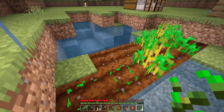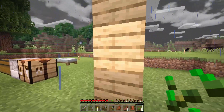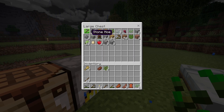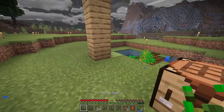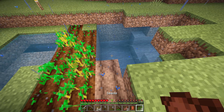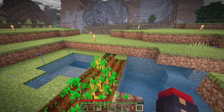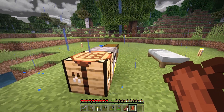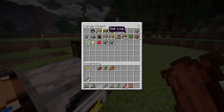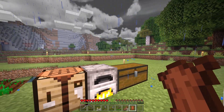So what I want to do today in this episode — first of all, I need a hoe. There's my hoe. We're going to try and get a little bit of a starter base going, which I'm going to need some more resources for, particularly wood. I'm gonna need some wood.